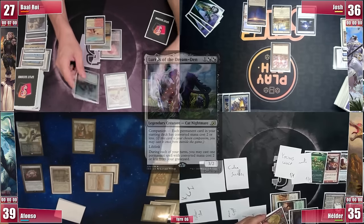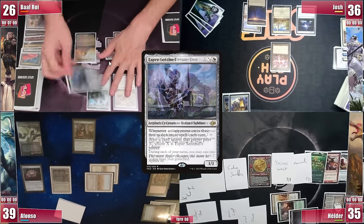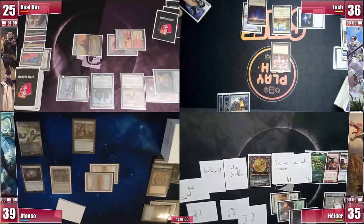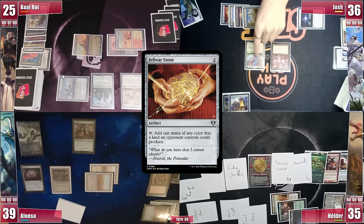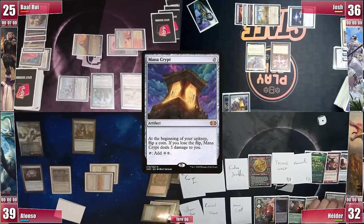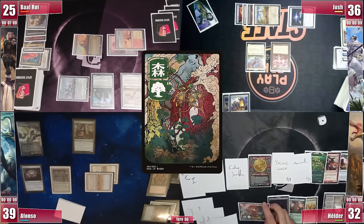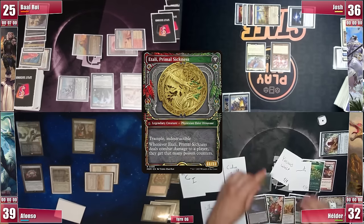Back to Baal — he casts a Lurrus, hoping to get some defenses up from the backside of Itali. With Lurrus he casts Esper Sentinel from his graveyard and passes. Josh draws, casts a Fellwar Stone, triggering Sentinel — not paying. Finally with some white mana he casts his Teshar, Ancestor's Apostle, and passes. Elder once again loses his Crypt roll. He draws and his Urza's Saga hits its second ability again. He plays a Basic Forest, finally transforming all his creatures into elves thanks to Earthcraft, then transforms his Itali into Primal Sickness. Everyone has blockers, but Manglehorn stops him from going nuts with Dockside, so he attacks Afonso, who is forced to block and takes only 9 poison counters.